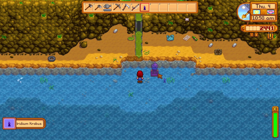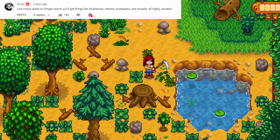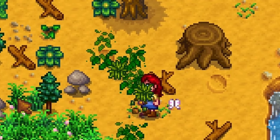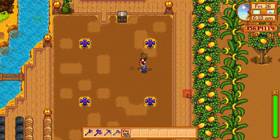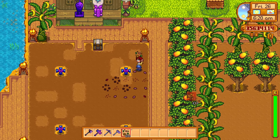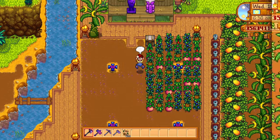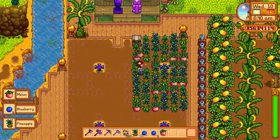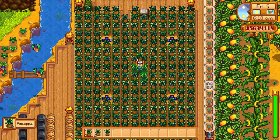Save all of your mixed seeds because they are essential on Ginger Island. Mixed seeds planted on Ginger Island can grow into blueberries, melons, rhubarb, and even pineapples. It is tempting to just throw away mixed seeds into the bin or sell them, but save them for Ginger Island.